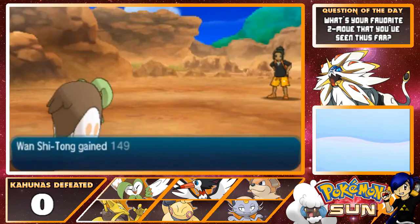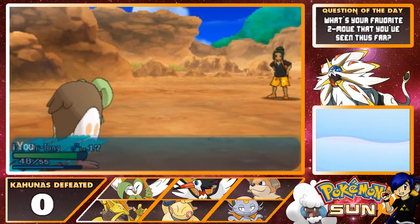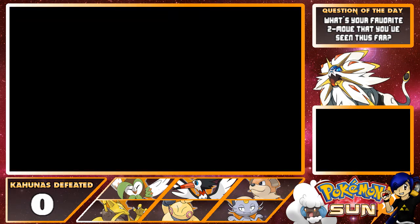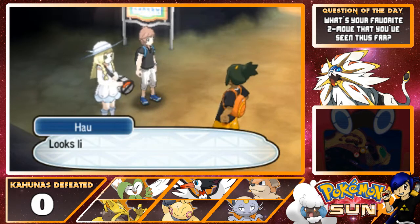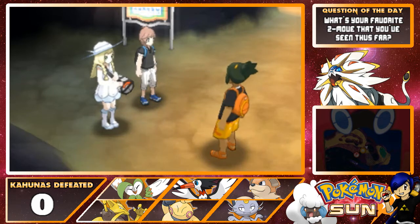Rowlet is almost level 18. Yuri Geller grows to level 17. It still doesn't know Confusion or any attacking move, which is a little worrying. You learn Kinesis upon evolving, but not Confusion. So you and me both beat that Totem Pokémon, huh Daniel? Looks like we're getting pretty strong. Well, maybe I am. I wonder if I'll ever really be able to beat my Gramps at this rate. Probably not.